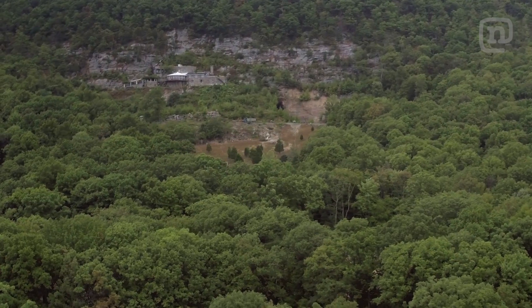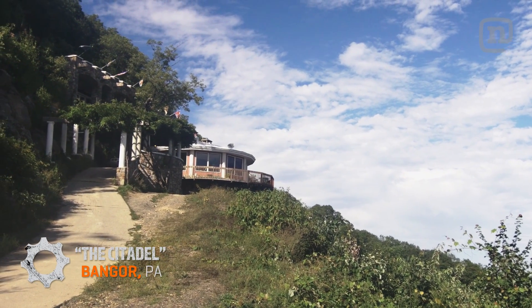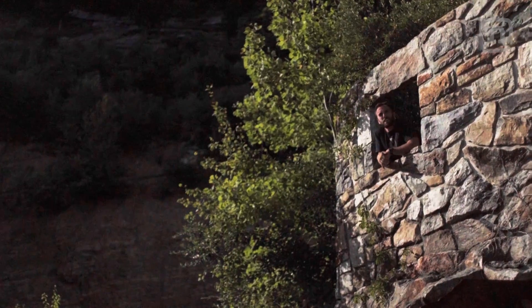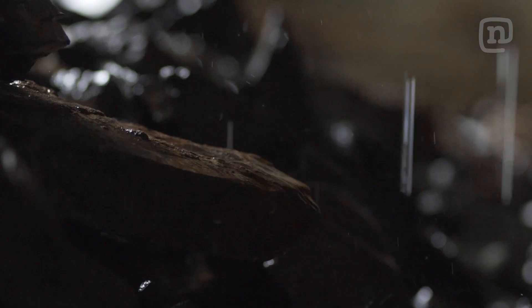We've come up the hill to Dwayne's Citadel. We've heard a lot about it. This thing is built into the side of a mountain — I believe it's all rock. He literally blasted this thing into the side of a mountain with dynamite, apparently. There are underground caverns, some secret caves. We're going to hopefully find out some of its secrets.